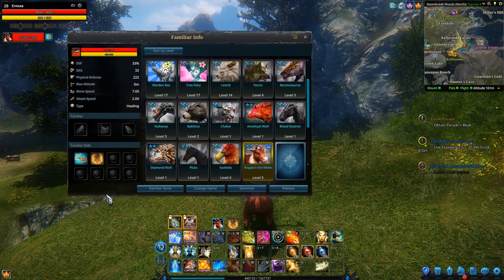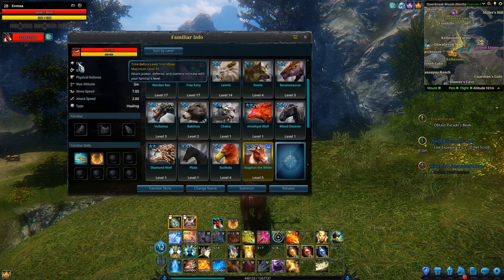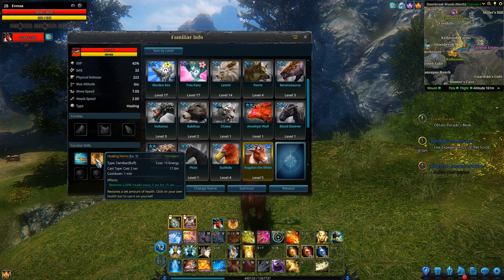So let's take a quick look at Rogatahn's stats and skills. Nothing really too impressive in his stats, but when you take a look at his skills: Survival Instinct — it's a passive skill — magic defense increased by 6%, and I imagine that number would go up as you leveled him up. His maximum level is 30. He also gets Healing Horns, which restores 2% health every 3 seconds for 15 seconds, which basically means it's a 10% heal. That's actually fairly good.